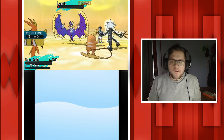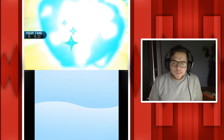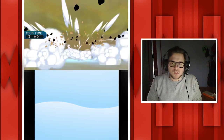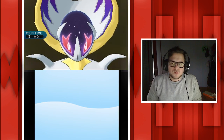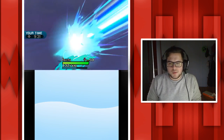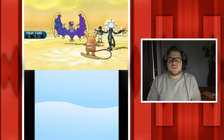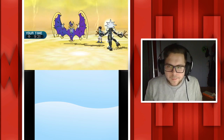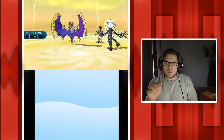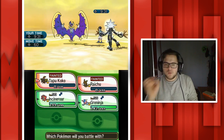Alright I'm pretty sure Raichu's just going to die now too because Raichu's not tanky. The only good thing is that both of them are really worn down. I'm pretty sure Greninja and Incineroar can just come in and clean up. That was super effective - it's a Ghost-type attack.